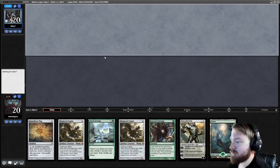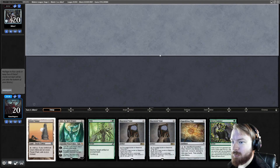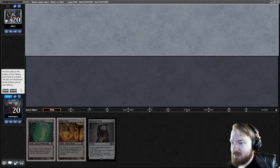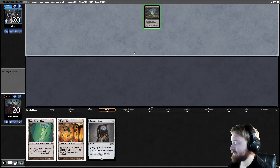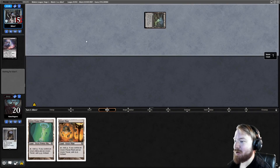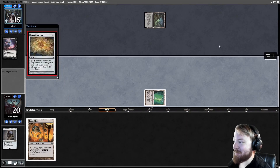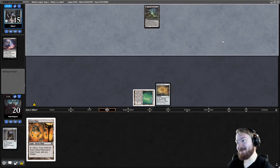We can do a little better than that, so we Mulligan. Still can't keep this one either. Go to five, go to four, I'm going to go to three. I'll put everything back except Tron-Mine-Tron-Mine-Maze-Mine-Tome. Mulligan to six. They shock Agadeem the Undercrypt and Thought Seize me — hopefully this means they didn't keep a hand with a combo. I have two Tronlands and a Dream, and that dream is succeeding. We just have to draw a bomb in the next two draws — this will have been a great Mulligan to three.